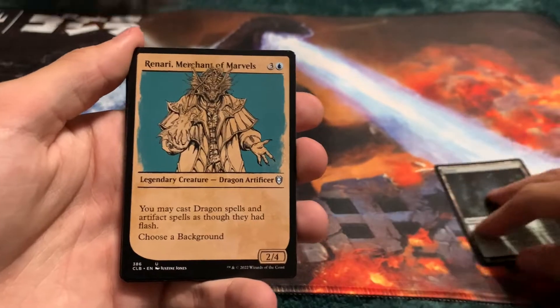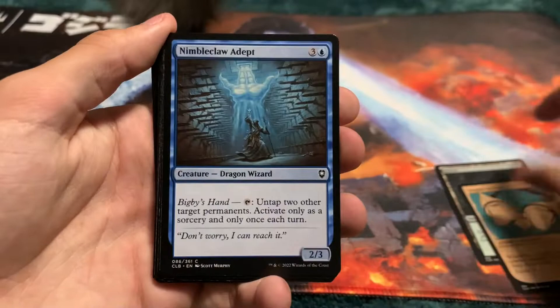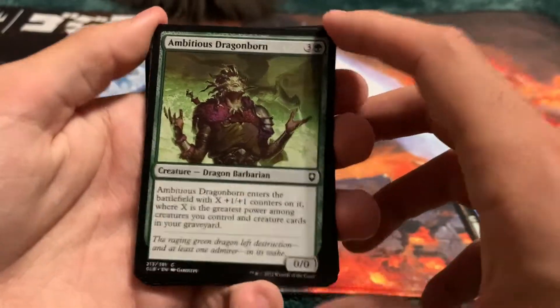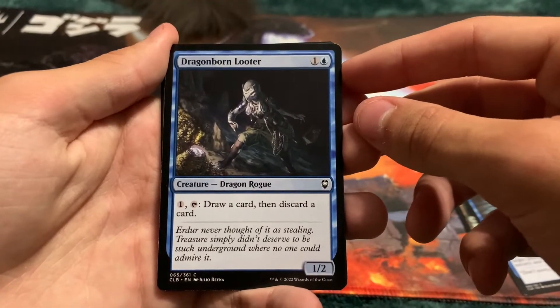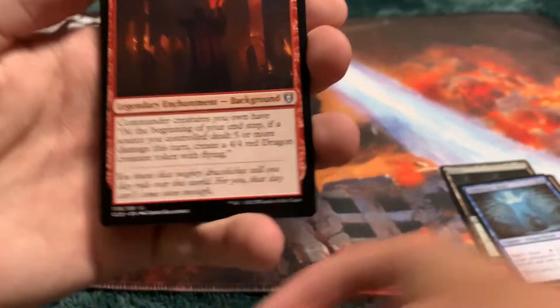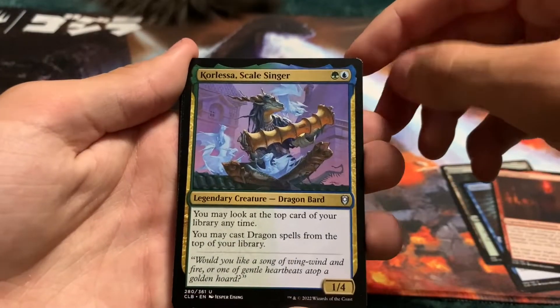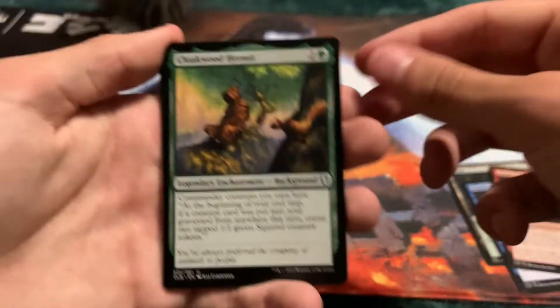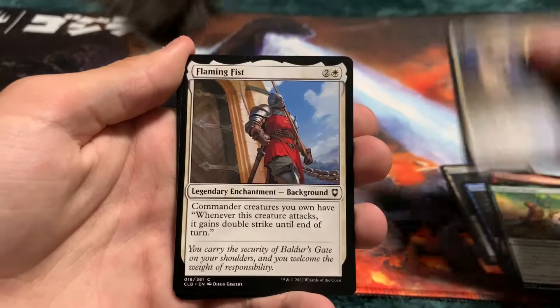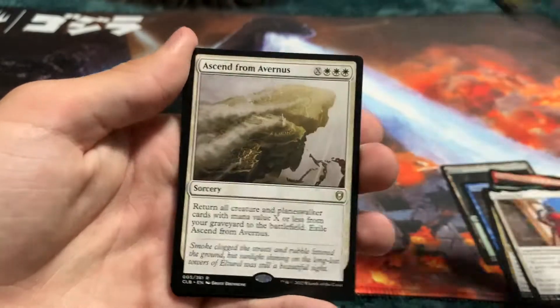A Forest. Another Merchant of Marvels. Goggles of Night. Nimbler Adept. Dragon — yes! Ambitious Dragonborn. Another Dragon — Dragonborn Looter. And another Dragon — Lurking Green Dragon. The background — we got Dragon Cultist. Another Dragon — Coralessa Scalesinger. Background. Cloakwood Hermit. The Exquisite Blade. Flaming Fist. Etched Foil is Rilsa Rail Kingpin. Ascend from Avernus. And Stoneskin.